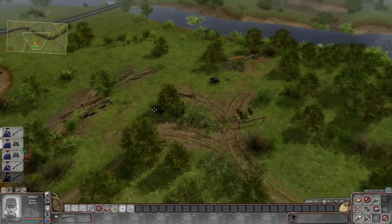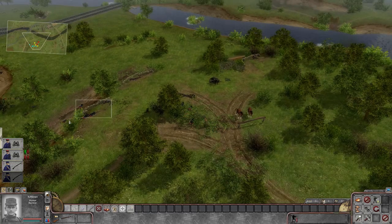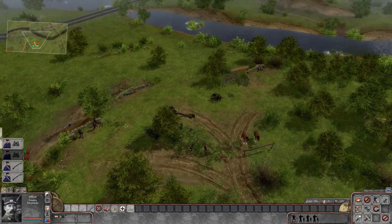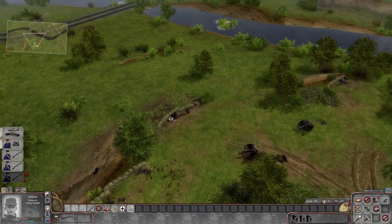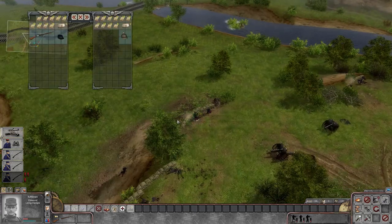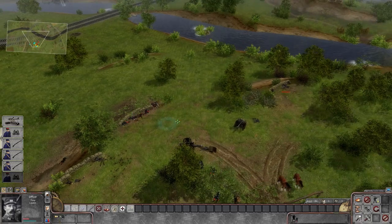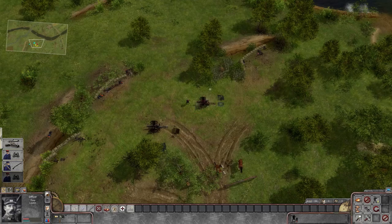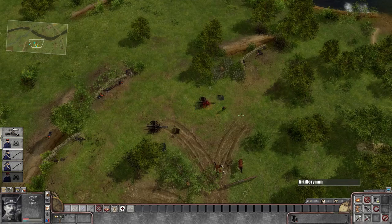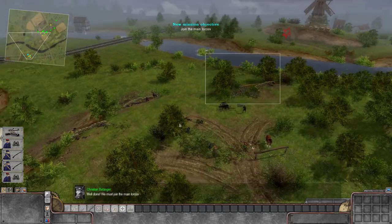A couple more Germans on the other side. Let's take up some defensive positions — oh wow, we actually sniped that guy off the MG. We only need one of these guys to take the MG but the whole group's heading over. We can actually steal ammunition from the Germans — rifle ammo is just rifle ammo in the game, so if you need to, you can steal from enemy troops. Neutralized artillery completed with just a few men left — let's join the main forces.